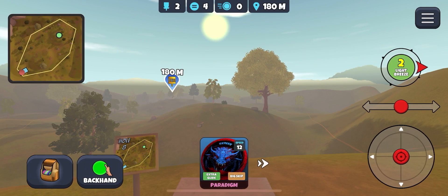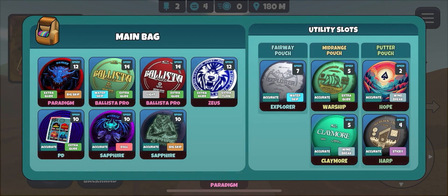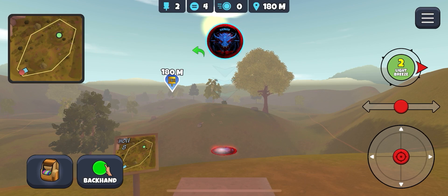I forgot to mention this at the start of the video — I've made a change to my bag. I've changed out Rudolph and put the Paradigm in. When I first got this as a level up during the multiplayer season, I stuck it in the bag and didn't gel with the flight path of it to start with. I'm still unsure about it if I'm being completely honest — it seems to be quite unpredictable. Sometimes I put it on a hyzer and it goes off anhyzer for some random reason.